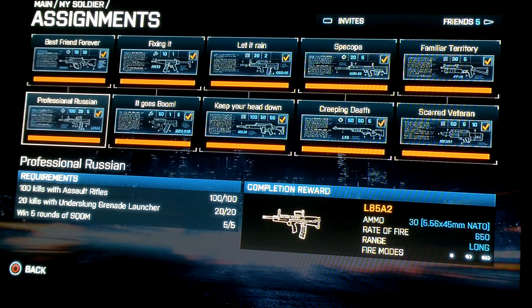To get the more advanced gun, the L85A2 — this one was kind of difficult to unlock, but it just really took a little bit of time. The 100 kills with the assault rifle, you're just going to get that. The 20 kills with the grenade launcher — close quarters, Operation Metro is a good one. And the tricky one: win 5 rounds of squad deathmatch. I didn't have friends to help me, so I just did it until I found the right party, but it's not that hard.